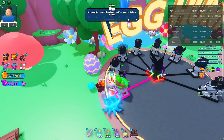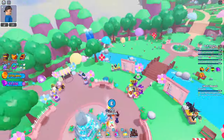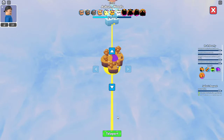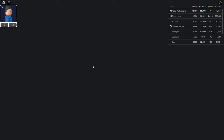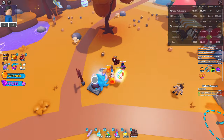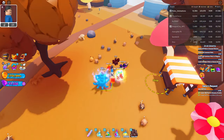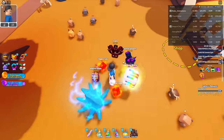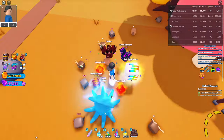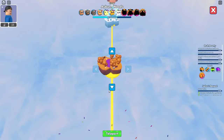The second egg, the mimic egg — an egg that disguises itself as a pet in Auburn Woods. There it is! That was easy! Oh, that guy's cute. I kind of wish that we could catch him. That's okay because we'll just turn him into an egg again. Sucks to be him!